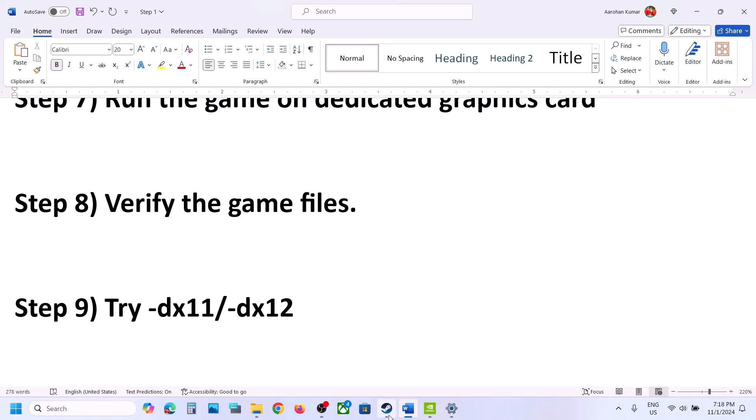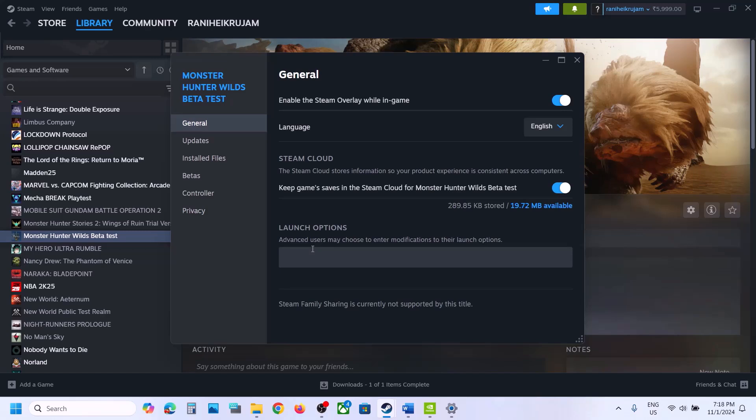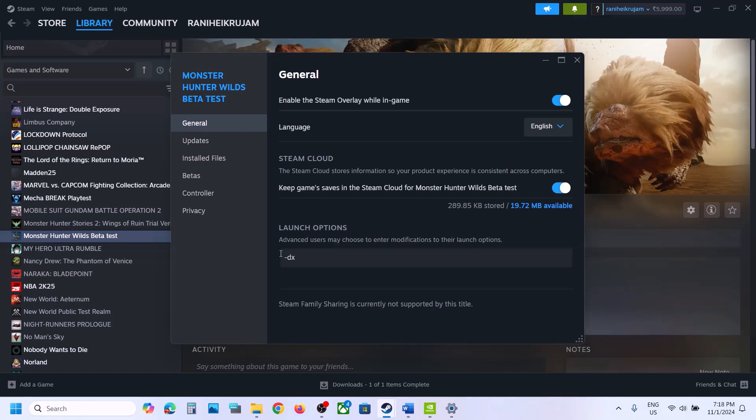The next step is to try DX11 or DX12 in the launch options. Right-click the game in Steam, select Properties, and in the Launch Options field type -dx11. Launch the game and check. Still not working? Try -d3d11 and check. Still not working? Try -dx12 and check. If none of these work, remove the launch option and follow the next step.